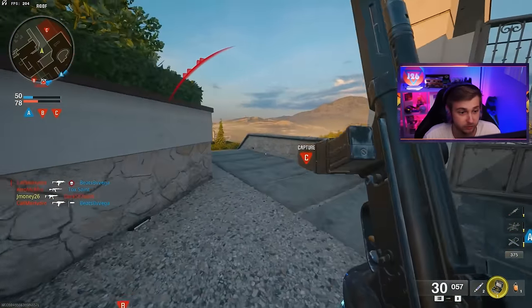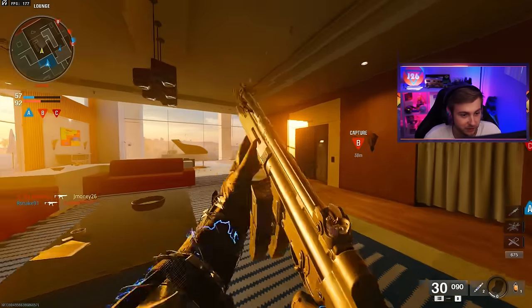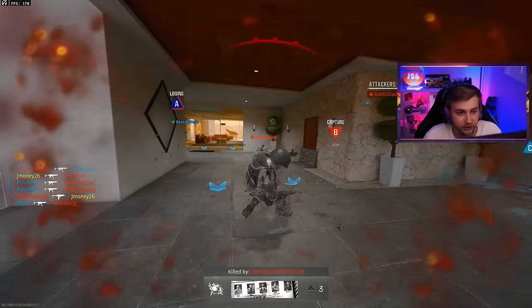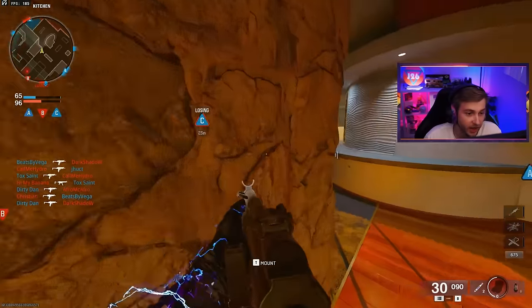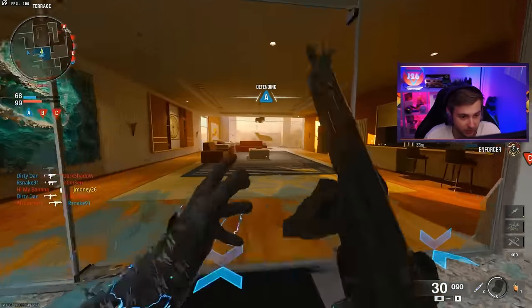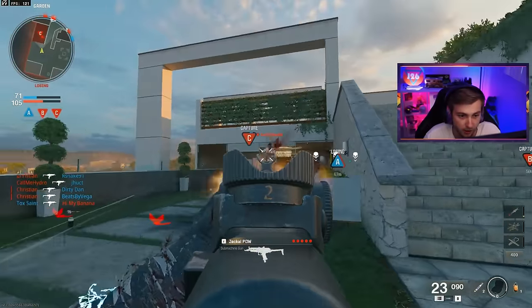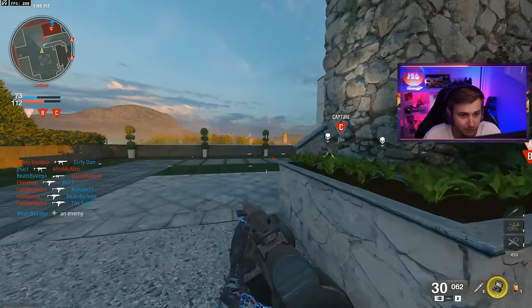I'm probably hopping on zombies the first moment the game is live, but I'll likely start on Terminus. People aren't wrong that Liberty Falls lacks a little atmosphere from what we've seen, but it was a very limited build — no easter eggs enabled, nothing from the story, and big parts of the map were blocked off. It also takes place basically at the same time as Terminus, just hours into the outbreak starting.